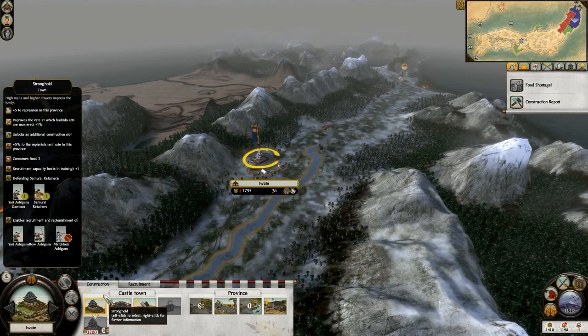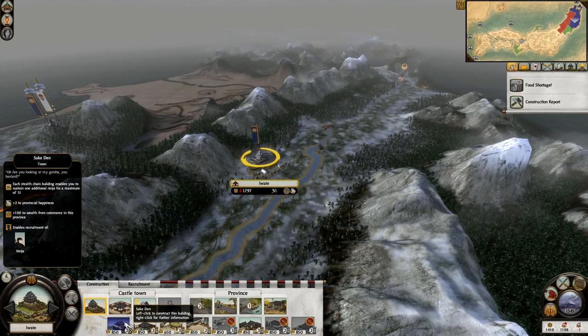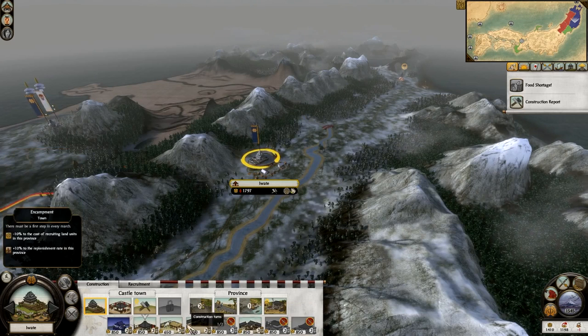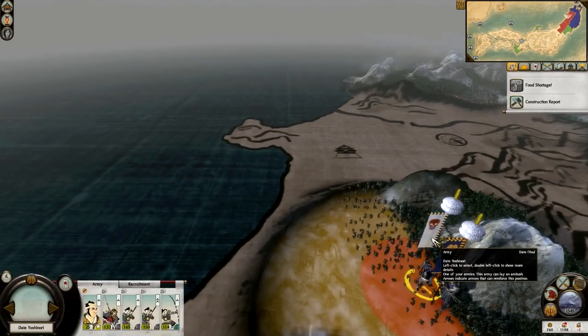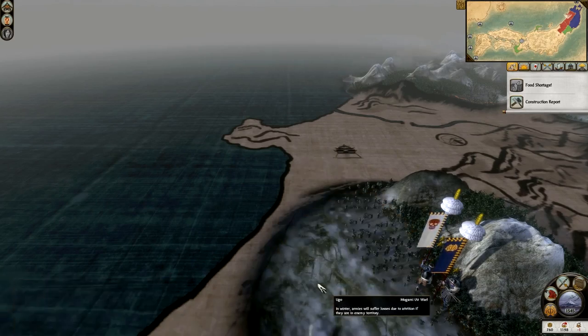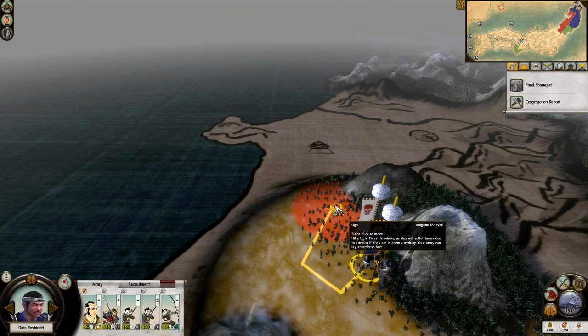Because we've built the stronghold we get another slot we can build things in, so I can now go for a Yari Drill Yard if I want to get some Yari Samurai, or a Sake Den which is good for province happiness and can also recruit Ninjas. The stables - that's exactly what I'm going to go for, so I can get war horses. My army is suffering from attrition because I'm on enemy territory and not close enough to my home province - therefore I suffer attrition and my men start to die, which isn't good.